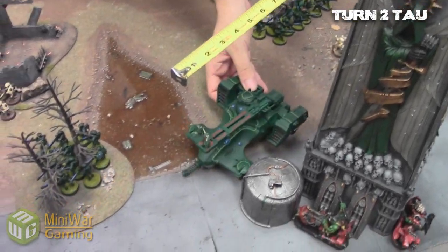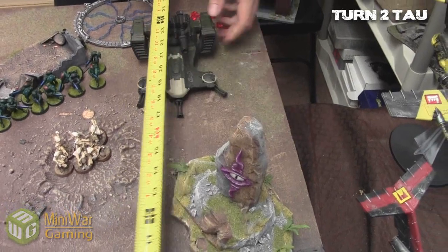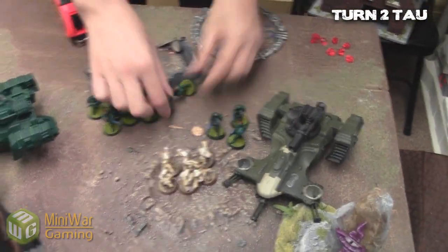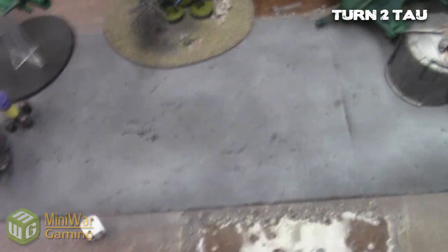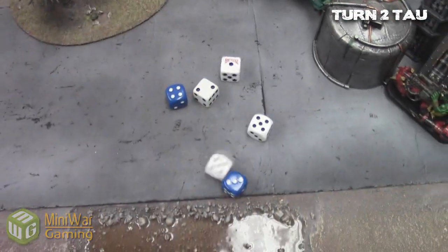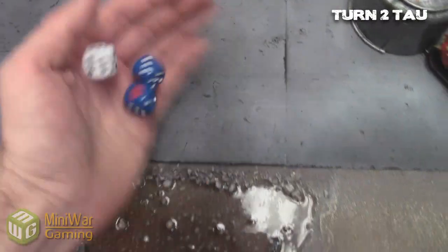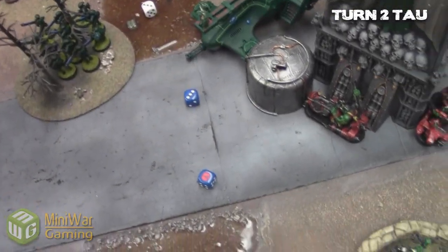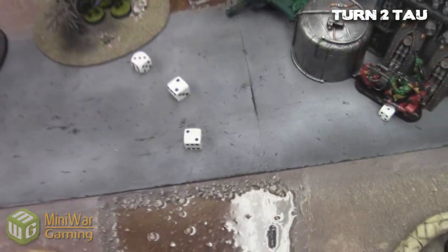Fire warriors advance — with the pre-measuring advantage you can figure out exactly how far you need to run, you don't have to move more than needed. That's a good advantage for the Tau. The Barracuda starts opening fire: his marker light misses, but he shoots his ion cannon and burst cannons, causing two wounds, and I save one.